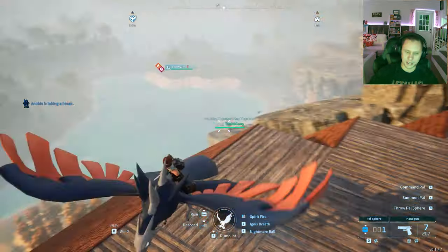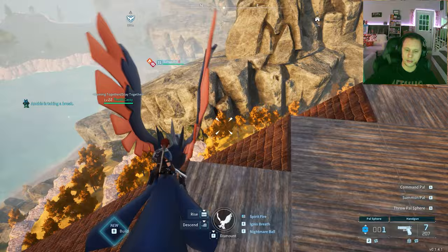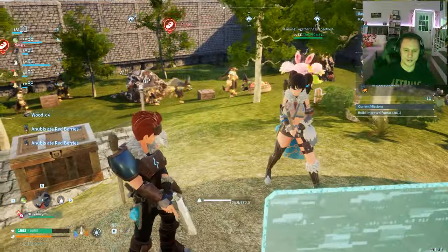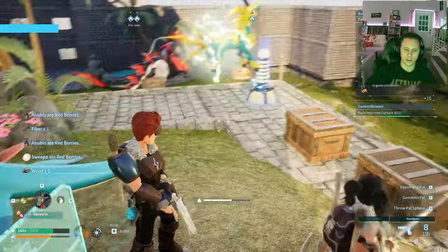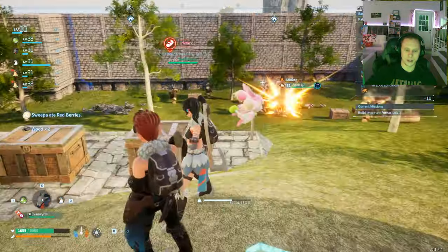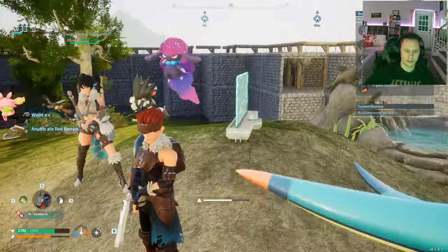I wanted to once again combine the bases, and since that iron and coal spot is so good I wanted to do it there — so that's what we did. Welcome to the castle! This whole green area is the courtyard, this is where all the iron and coal are, and the trees which also get chopped down. It all gets put in all these boxes so we don't have to worry about it — they do all the work.